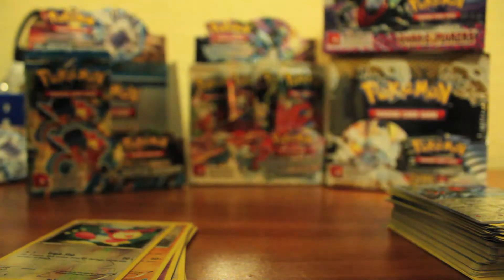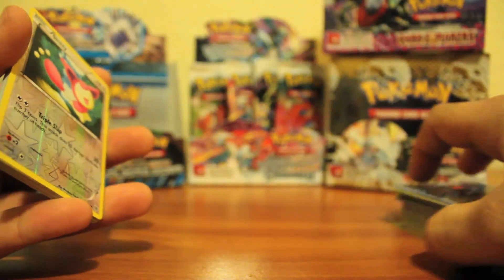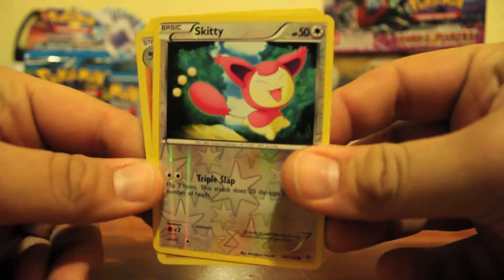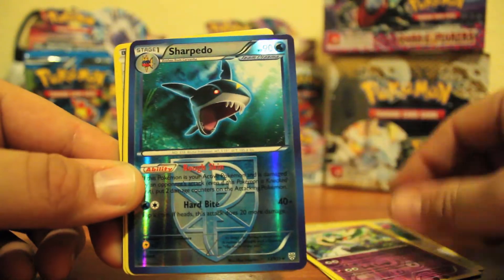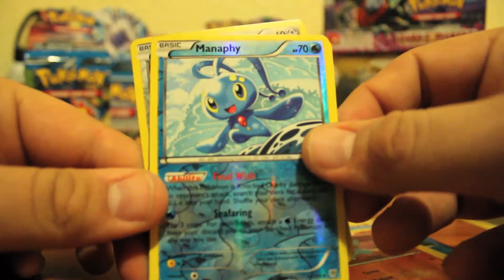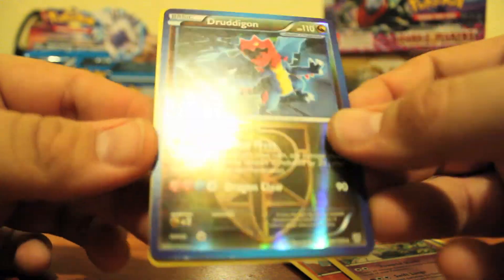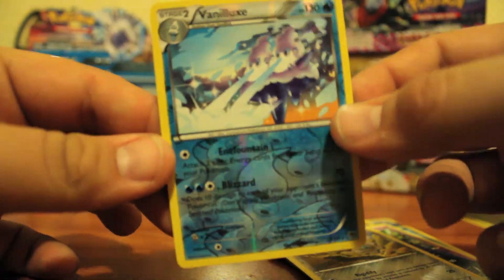Quick recap for you guys: Part 2 wasn't as great, but that only means Parts 3 and 4 are gonna be better, so keep watching. We got a Reverse Skitty, Lucario Hollow, Glade Reverse, Sharpedo Reverse, Clefairy Reverse, Fanpy Reverse, Manaphy Reverse, Glade Hollow — which is so awesome — Druddigon Reverse, Clink Reverse, and even the Luxe Reverse.